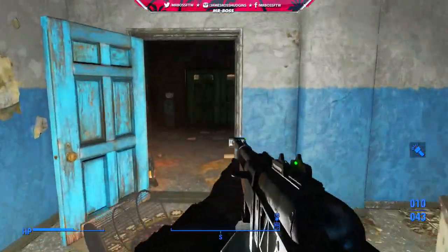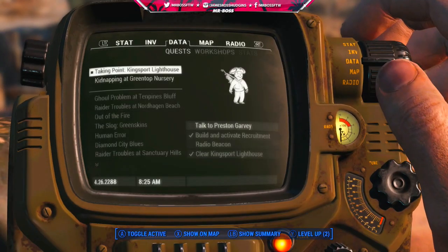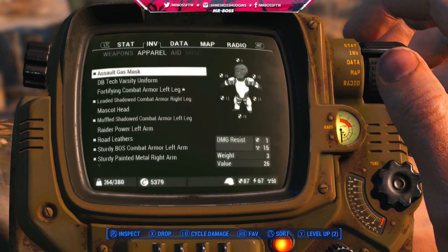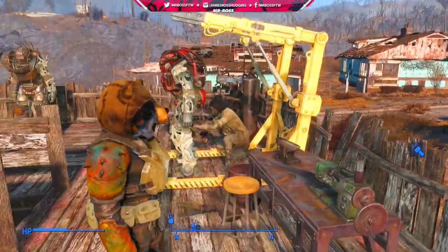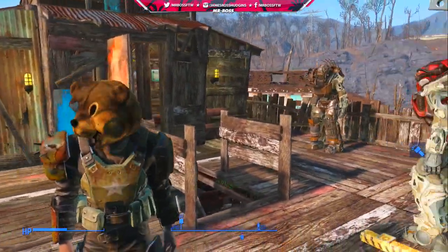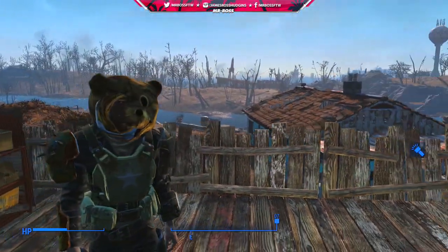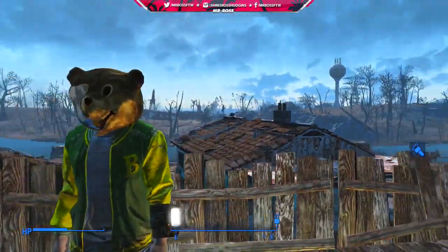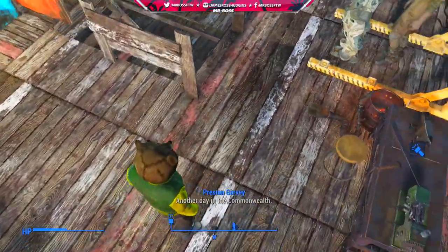After that, there's pretty much nothing else in this school, so you can head out. I went back to Sanctuary to check out what I had gotten. The DB Tech Varsity uniform has a damage resistance of one, but what we really want is the luck value it provides. More importantly, this is what the Bosco mascot head looks like — I don't even care that it provides almost no protection. It looks incredible in VATS when you're running around shooting people, and paired with the DB Tech Varsity uniform, it looks pretty awesome.